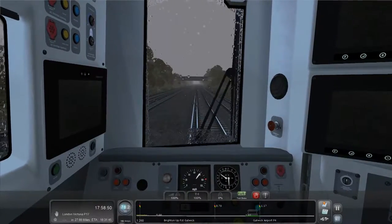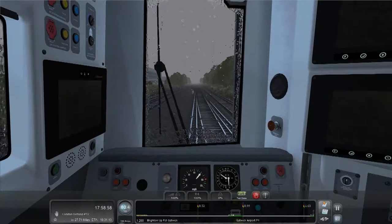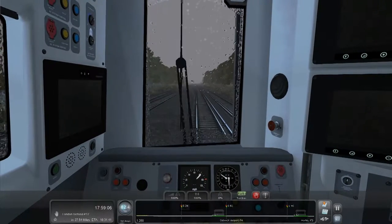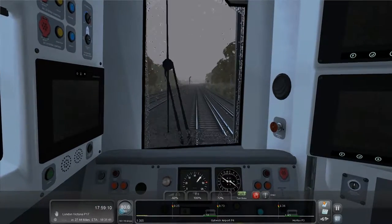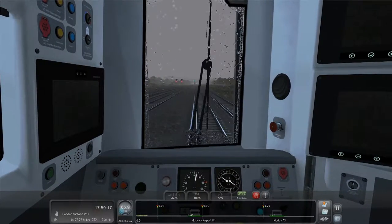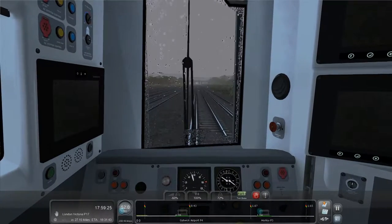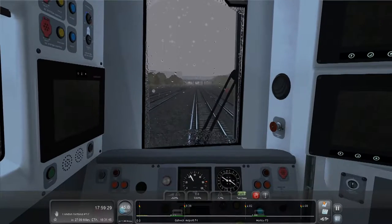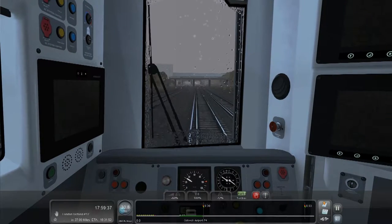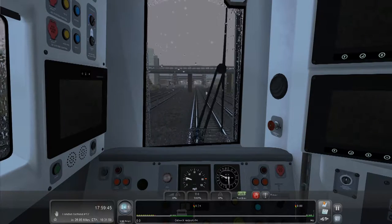ETA is just over half an hour - 33 minutes. I imagine there are a few speed changes coming up. There's another station about 0.8 of a mile down from Gatwick - Horley - that seems like another big station. We're braking for Gatwick now. The brakes on this train are amazing - even though we started braking at about 0.6 of a mile out it's still slowing down too fast. Screw it - next station I'm coming in at 90 and see if we can stop before the end.